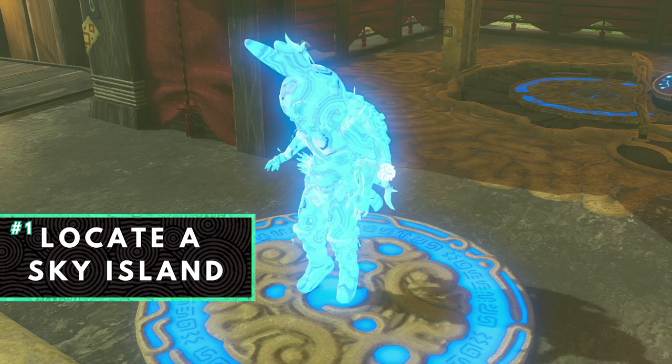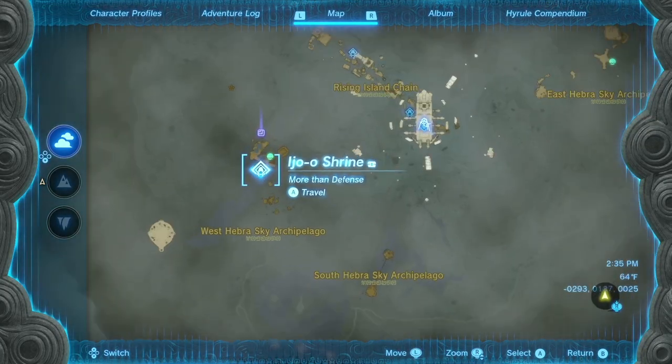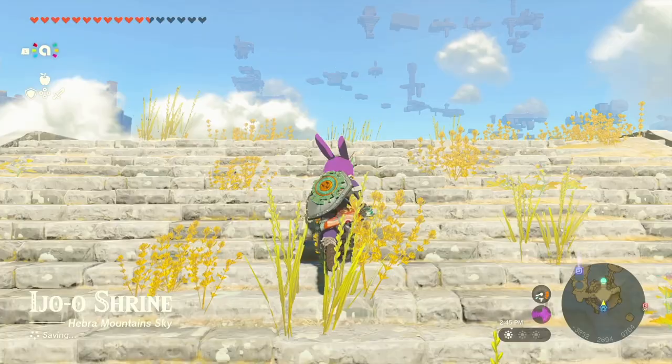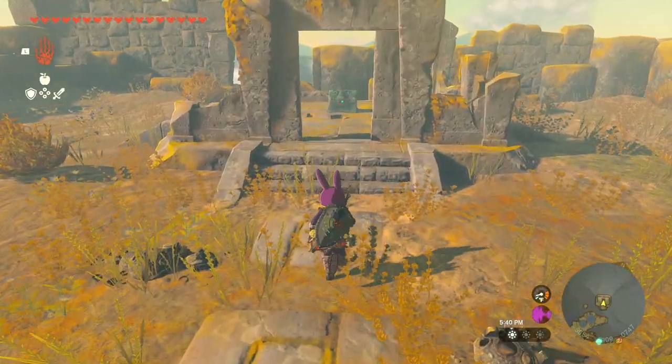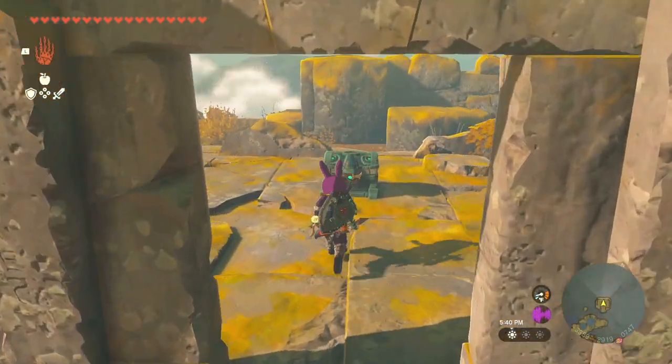Step 1 is to locate a sky island. For this example, we'll be traveling to the sky island at the top left of the map. Once you arrive, you'll want to track down the chest with the old map. These chests may be anywhere on the sky island, so take your time exploring.